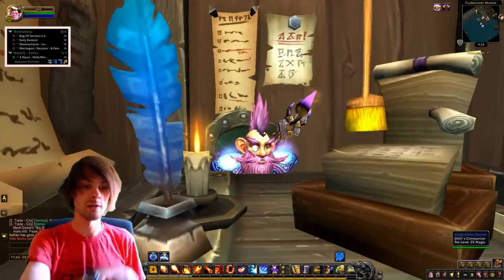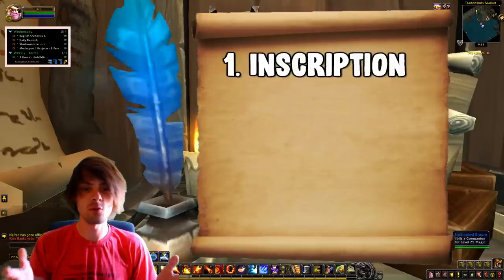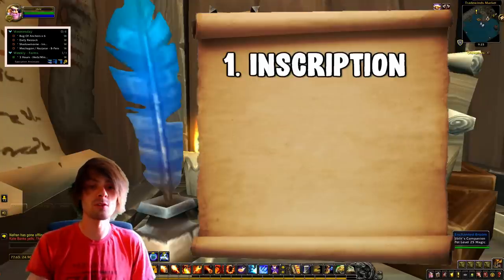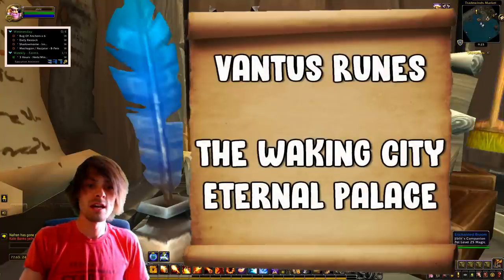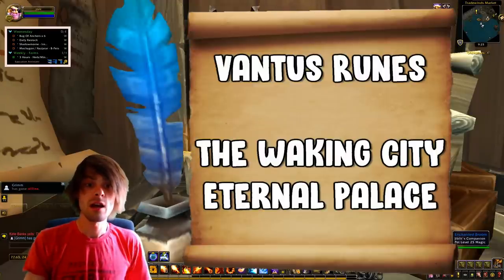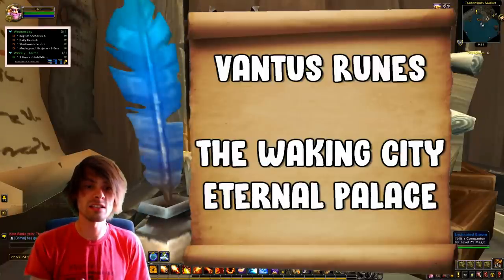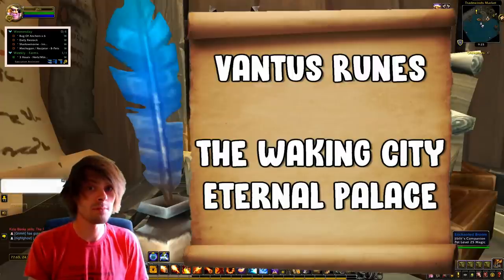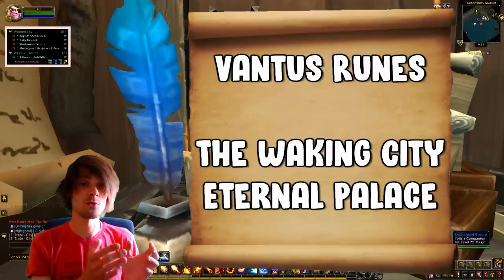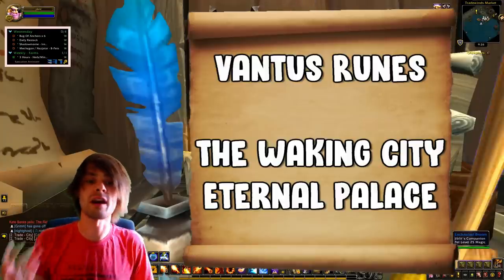Starting off with inscription — number one on my list. The things that provided the most profit with inscription were Vantus Runes. The ones you want to craft are the Ny'alotha Waking City rune, obtained by doing Ny'alotha on your inscriptionist, and also the Vantus Rune for the Eternal Palace, which is still in use. They can be crafted cheaply at rank two due to reduced material costs, and they still sell well right now.